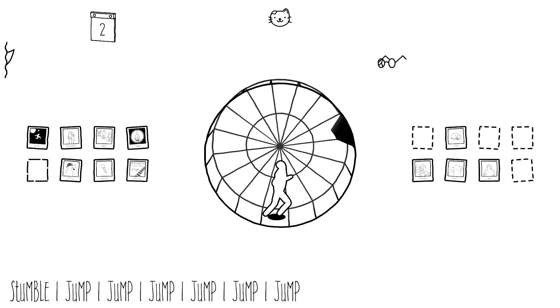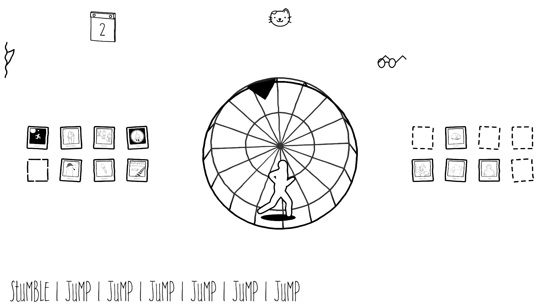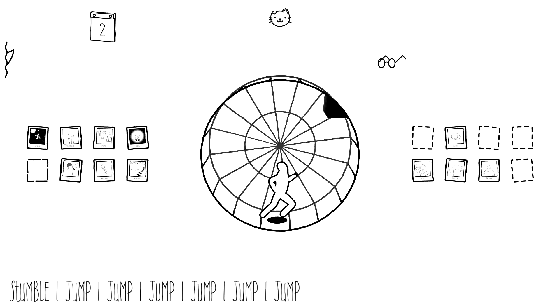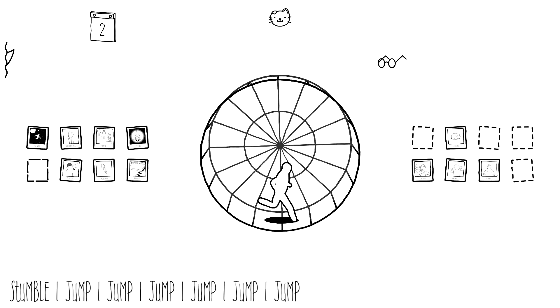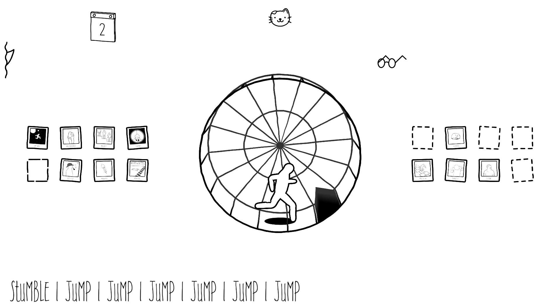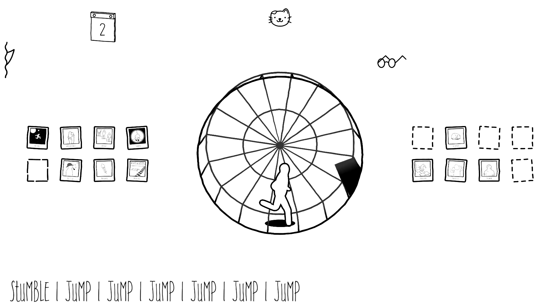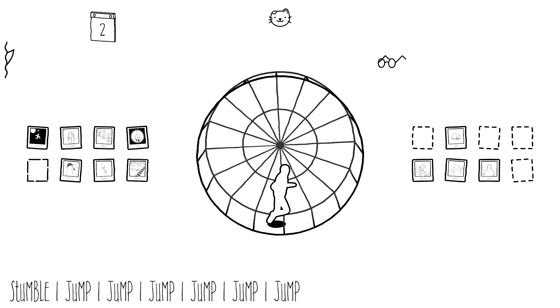To get the photo card and the achievement that goes along with it, you want to make sure you clear every single other hurdle. So make sure you just jump over the remaining six. Be careful not to accidentally stumble — you do have to make sure you clear them. Even if you clip it, that's going to count as a stumble. This one's pretty easy to keep track of as long as you do that first stumble and make sure you clear the rest.